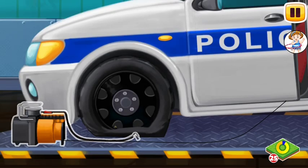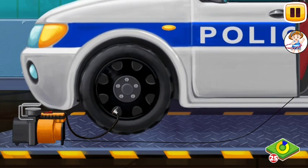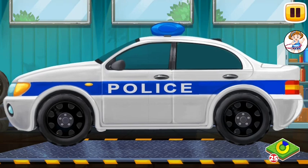Now we need to connect the pump hose to the valve stem of the car. Tap on the pump hose. Great. Now turn on the pump and inflate the tire. Tap on the pump to turn it on. We did it. Now we can turn off the pump. Tap on the pump to turn it off. Well done. All that's left is to get the hose out and we can set off.